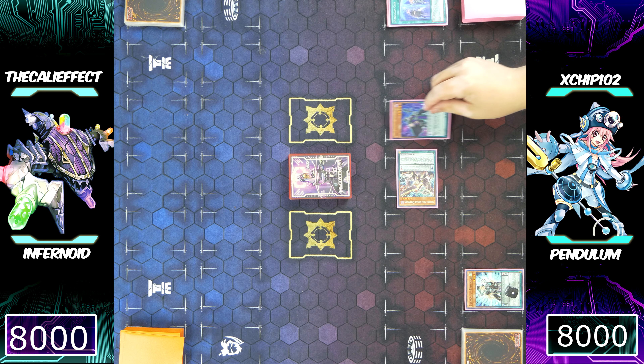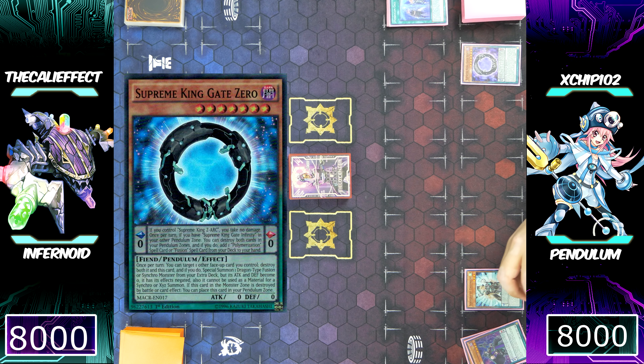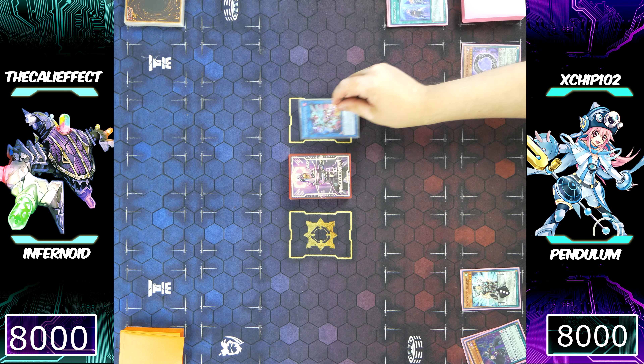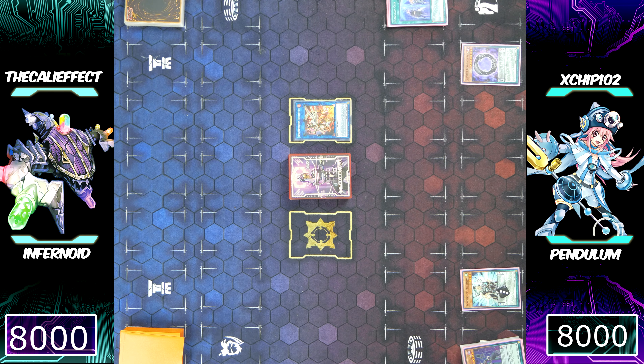I hope that little quick tutorial taught you guys how Pendulums work. Chip is going to normal summon Black Fang Magician, then activate his second Supreme King Gate Zero, using both of his monsters for a link summon to make Heavymetalfoes Electromite — one of the strongest cards the deck has in its arsenal. He's then going to special summon Heavymetalfoes Electromite.